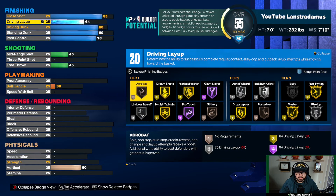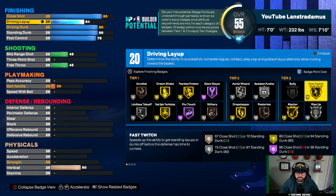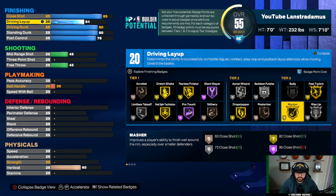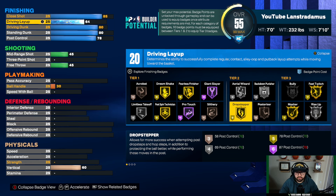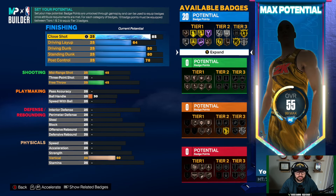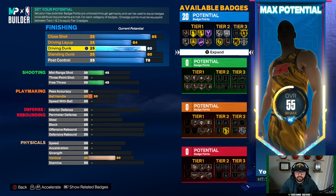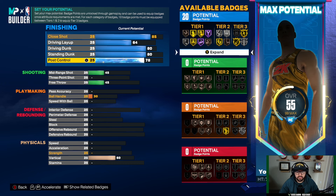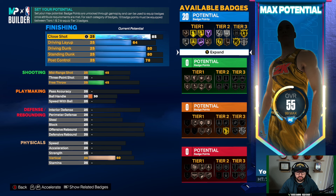The reason for these values is that you get fast twitch gold, which is really good. Rise up to gold would be nice but you just won't have enough attribute points. Master gold is good — you'll unlock gold drop stepper. With this build you'll finish well in the paint. The 85 close shot is great for post hooks, the 80 driving dunk unlocks the quick drops off one — one of the best dunk packages in the game — and standing dunk 80 unlocks contact dunk packages. The 78 post control unlocks gold drop stepper, which is a great badge. That gives us 20 finishing badges.